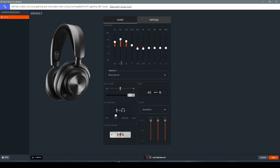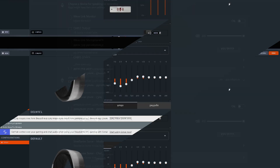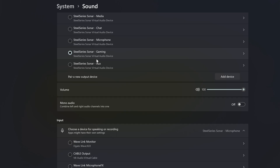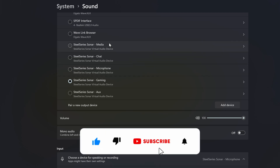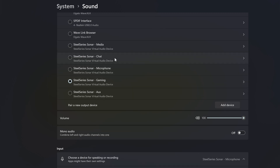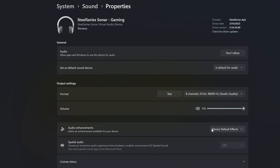You can get the most out of these audio settings using GG Sonar. Before going into the advanced settings, let's have a quick overview of what happens when you install and enable Sonar. It creates five virtual audio devices: Media, Chat, Microphone, Gaming, and Auxiliary. On these devices, make sure the audio enhancement is set to 'device default effects', otherwise changes made in the Sonar software may not be enabled. For other settings, I recommend not touching anything there.